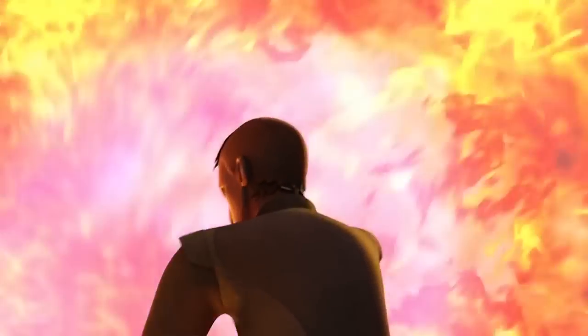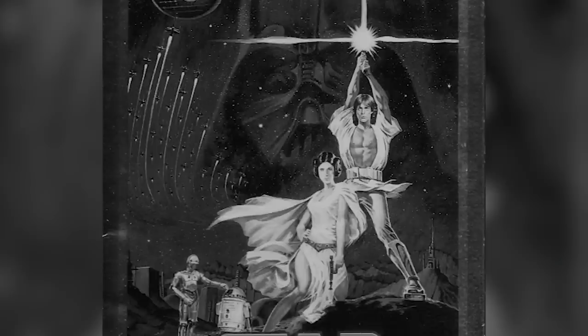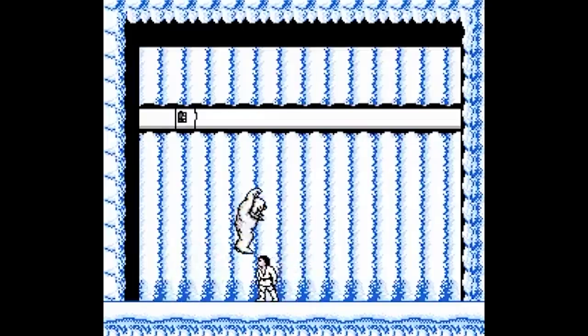What's interesting about this ability is that it first appeared in the 1987 Star Wars video game created by Namco. This is of course a non-canon appearance, but in this game you could create a force bubble around you, which basically acted as a defensive personal shield.